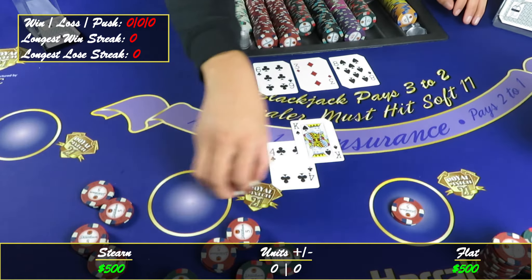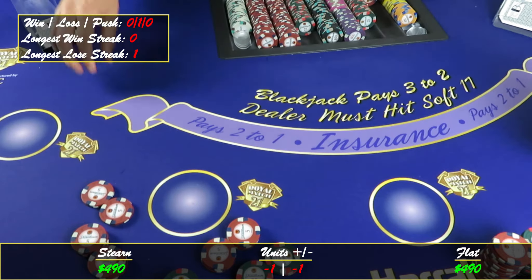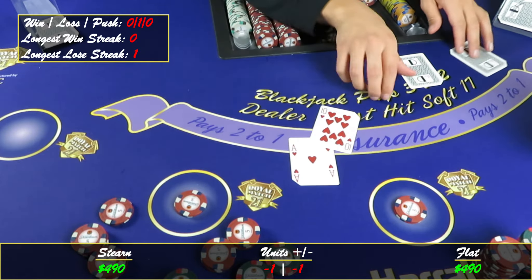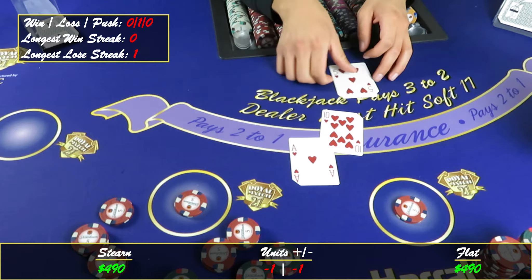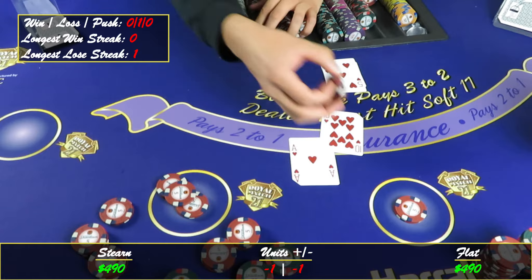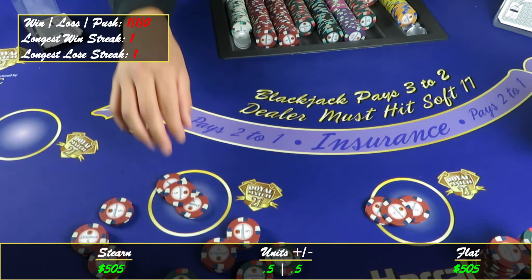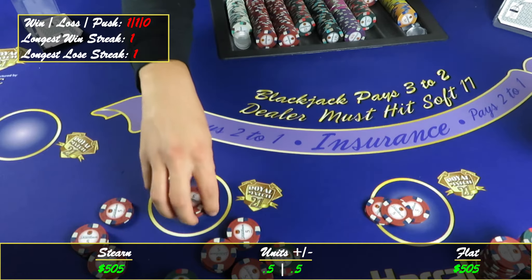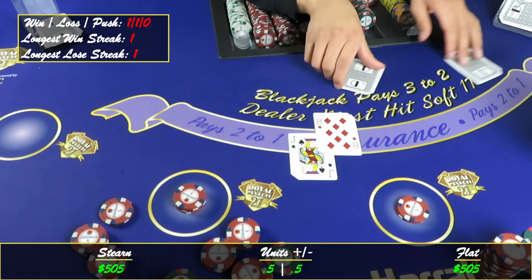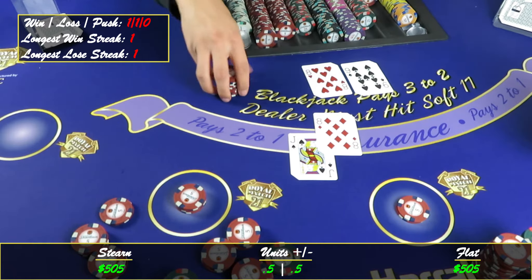Fourteen on three, we'll stay there. Sixteen — alright, so now that we lost this first one we have to win two in a row in order to start over back at level one. Blackjack! Good, we'll take that.